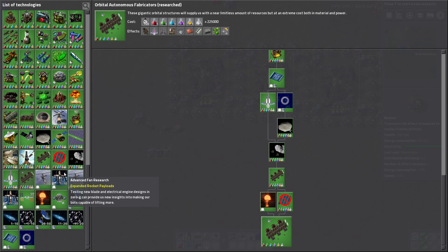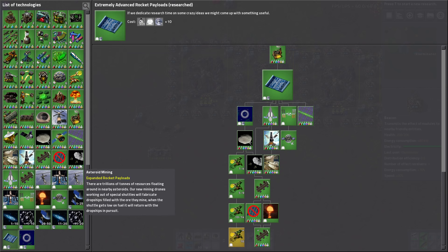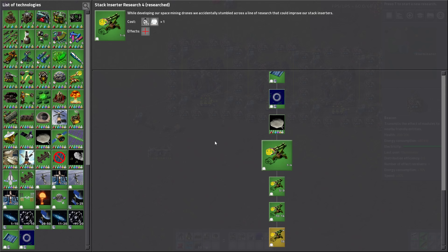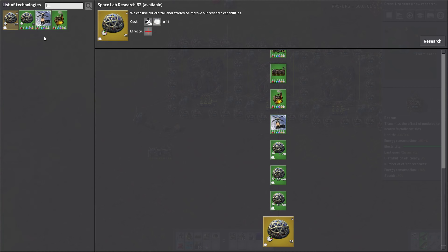There are also new types of research. Part of what this mod lets you do is launch special things into space that give you two new research types: station data and telescope data. Some of these just unlock parts of the mod itself, but others let you further unlock vanilla features — for example, station data allows you to research even higher stack inserter bonuses, potentially infinite, though it's very expensive. You can also get extra productivity and higher lab speed with these additional researches.